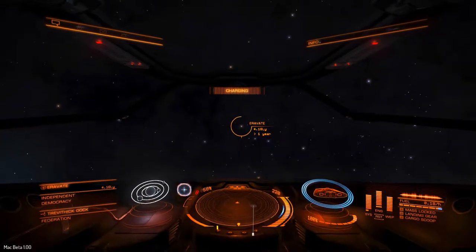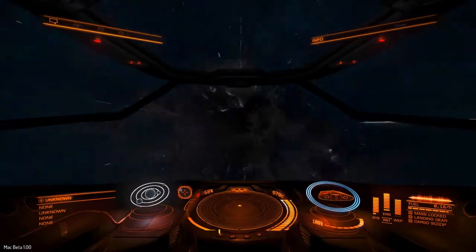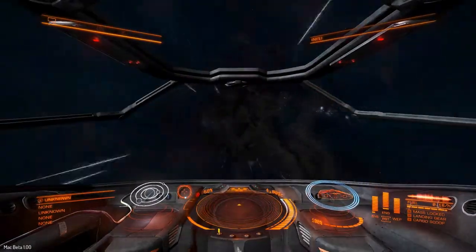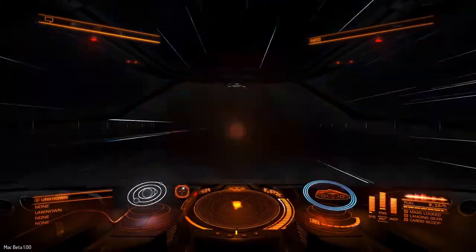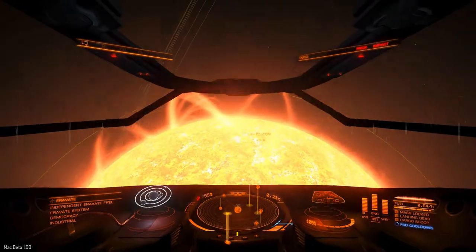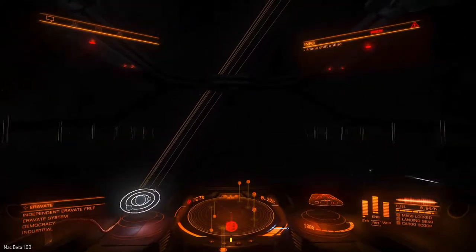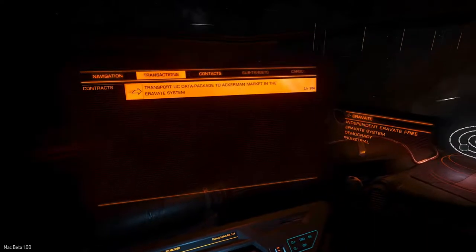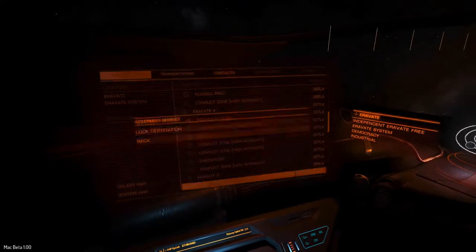And off we go. The first thing you want to do when coming out of hyperspace is throttle all the way down, because you come out right next to a star. If you're going at full throttle you will most likely crash into the sun before you can react. You won't die but you'll take a lot of heat damage and it takes a while to get out. Our destination is Ackerman Market and it's right in front of us.